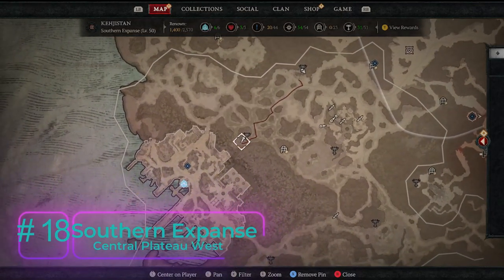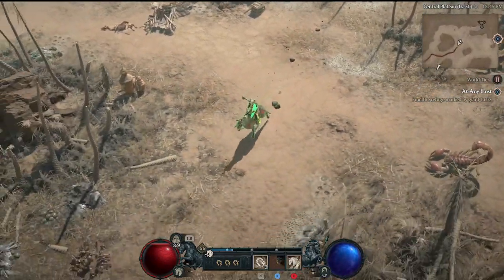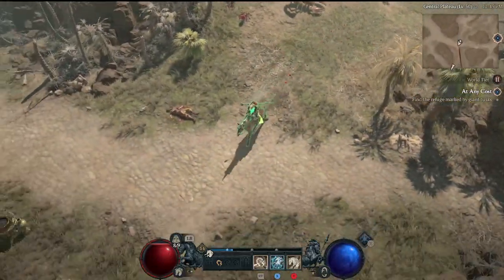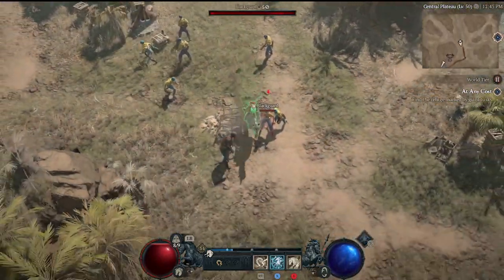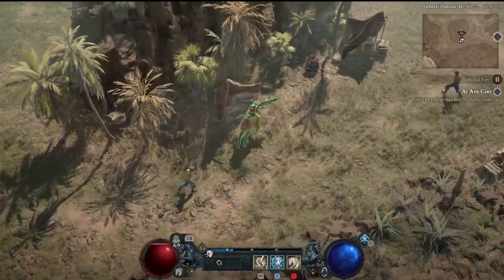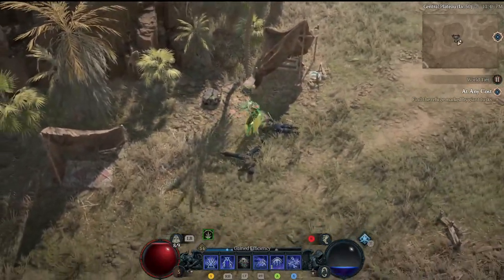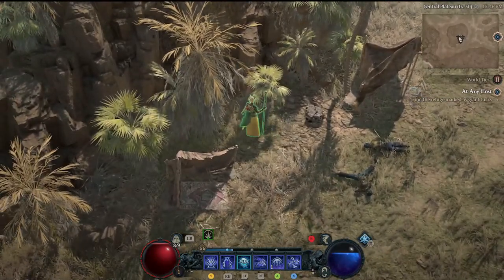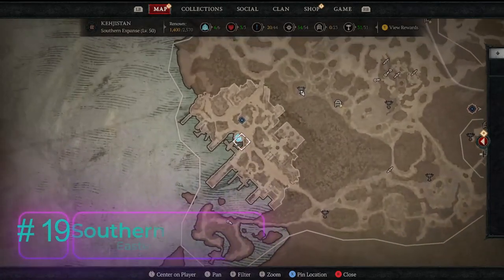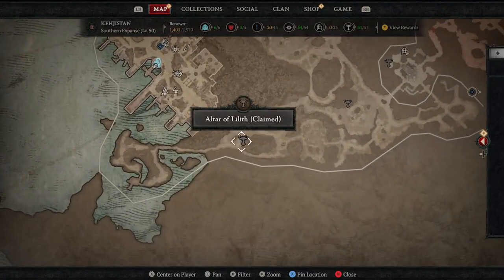Altar eighteen is still part of the Central Plateau on the west side, heading into the Gea'l Call area. Continuing west and then south — it feels like a different area but we're still in the Central Plateau. You'll round a corner and see a little tent and an iron node. Kill some Blackguard dudes in the way, and between two little lean-to tents, right behind a palm tree, is Altar of Lilith number eighteen on the west side of the Central Plateau.